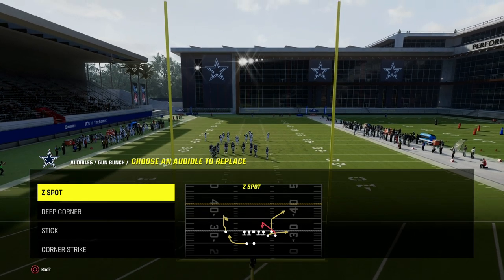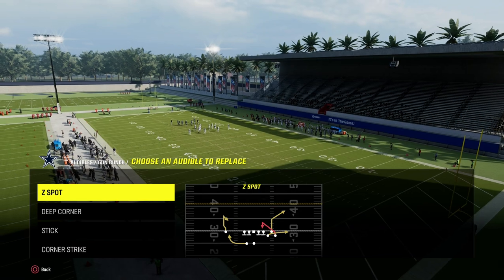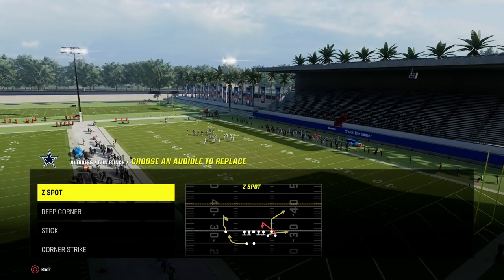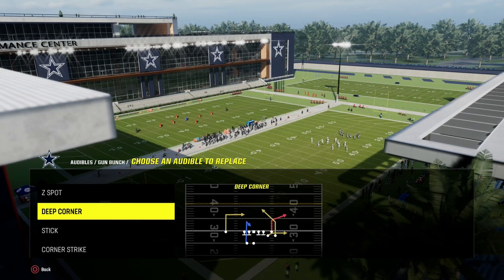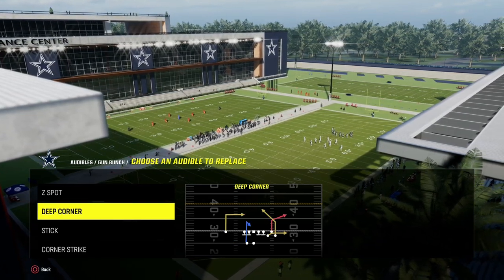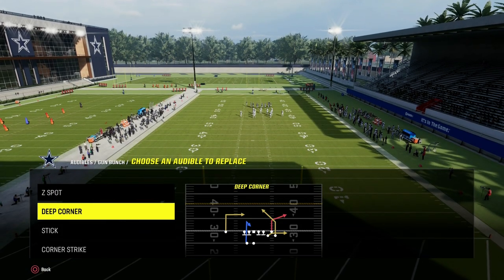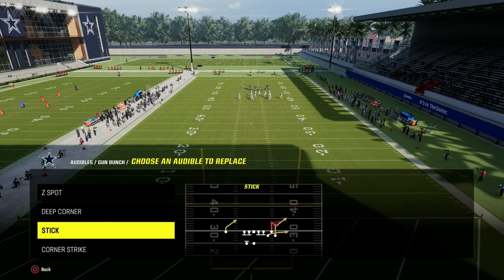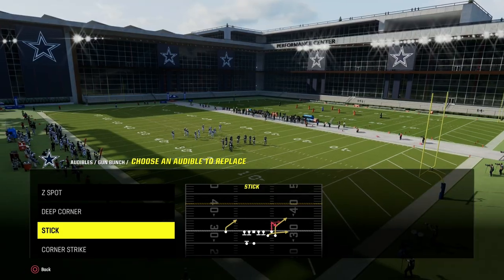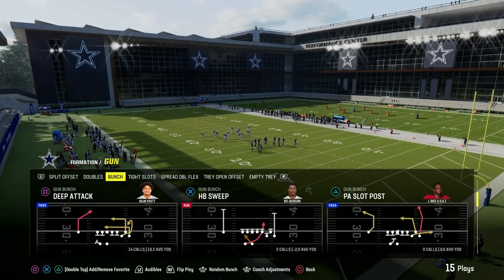What's cool about West Coast Bunch is you have corner routes that break at different depths. For example, you have the play Z-Spot, which has a deeper, more vertical breaking corner route. Then you have a play like Deep Corner that actually has a sharper breaking corner route. Same is true of Stick and Corner Strike. Stick's corner route is more like a slant out or a sharp cut — a short corner. And then you have Corner Strike, which is more of a deep corner.